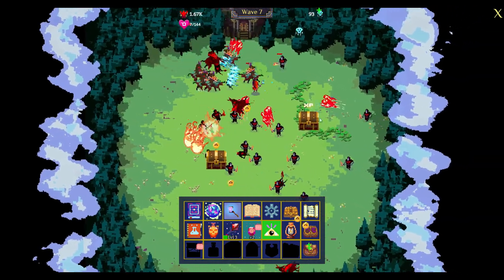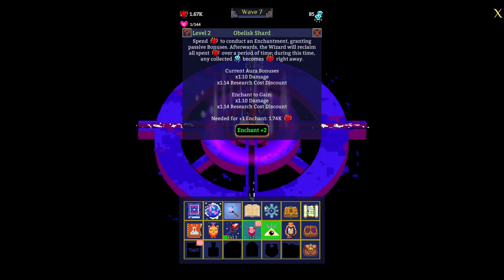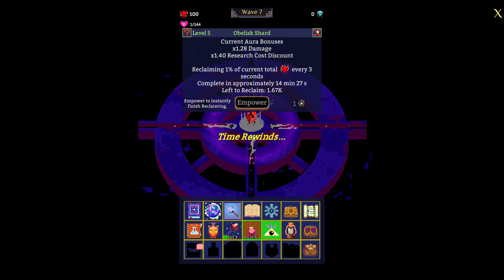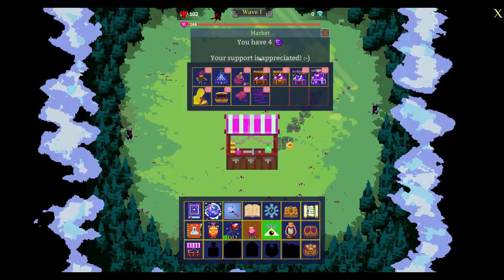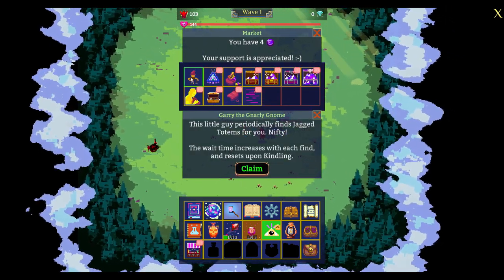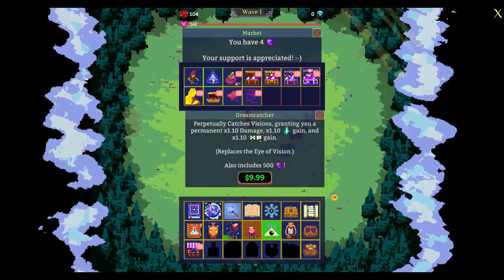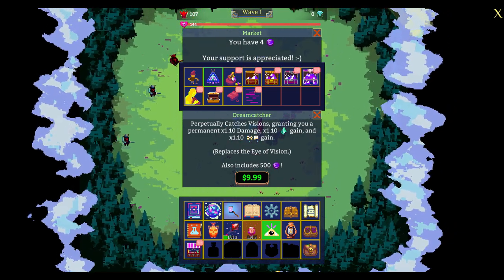Once I die — which is probably soon — I'm going to get my 94 souls converted to power and get plus 5% damage. Rinse and repeat like this and you become stronger and stronger. And this is the market where you spend real money. This character is very important and it's free — he's going to find a totem for me once a day. I'll show you totems later.